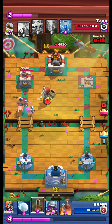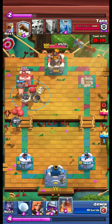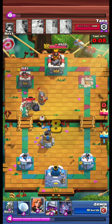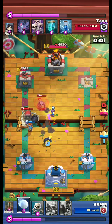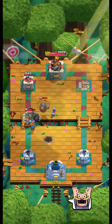We send our hawk and use earthquake. The opponent does not use the skarmy this time. We pull the skeleton barrel with our bomb tower. We use bats on the flying machine — and yes, we win.